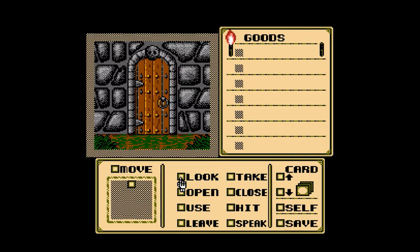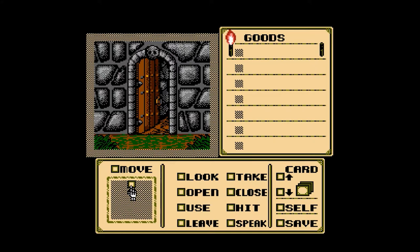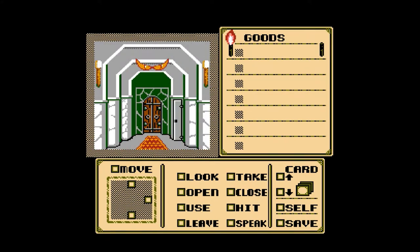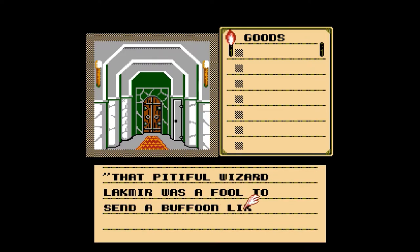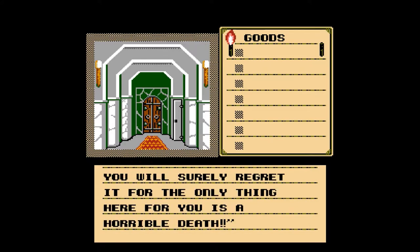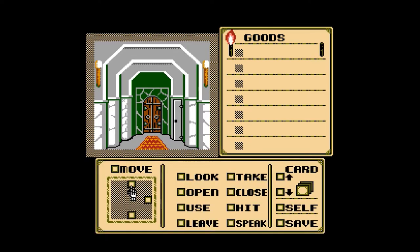So, well, here we are in Shadowgate. We got all our options — we got move, and these squares down here are the different areas we can move to. So if we click on that, go ahead and open through the door and head inside. And we have some eyes peering in from above. That pitiful wizard Lackmere was a fool to send a buffoon like you to stop me. You will surely regret it, for the only thing here for you is a horrible death. The sound of maniacal laughter echoes in your ears. And now we have the option to move in either this door here or the door on the right.